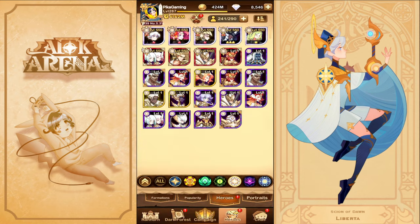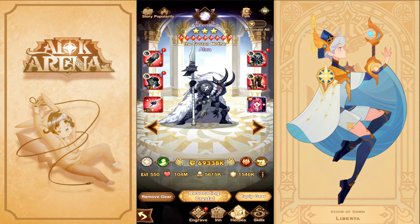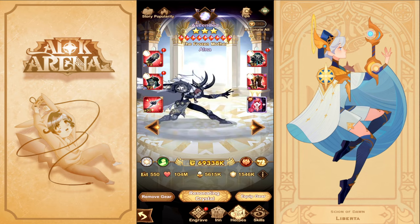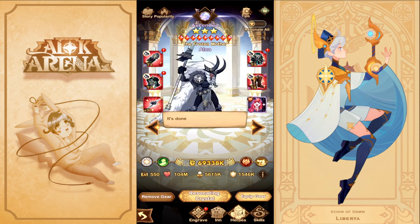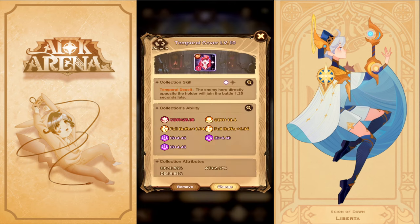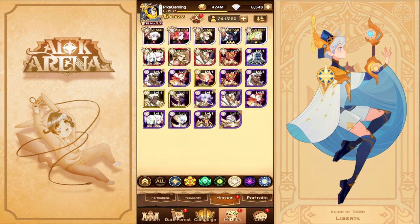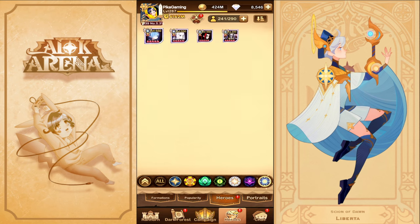For Alna, you only need her 9 out of 9 furniture — that's it. She's a solid old-school unit; don't worry about her collection item, just slap anything on her. She's there for survivability mechanics and to pair with the rest of the lineup.